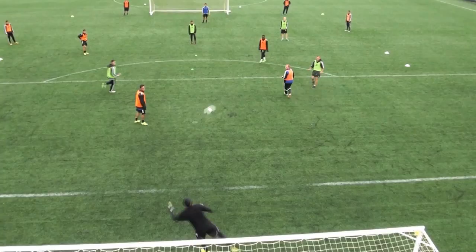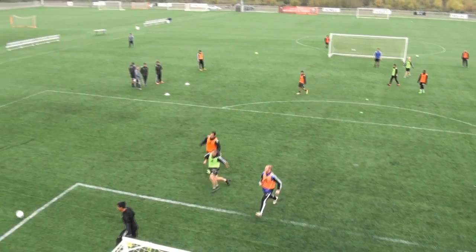The forwards should be looking to draw defenders and use combination play to get in behind. When comfortable, we can remove the free play zone.